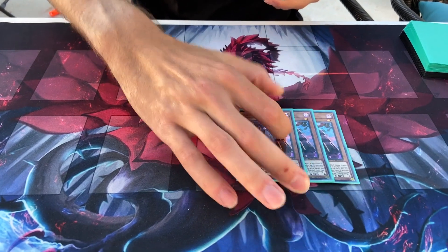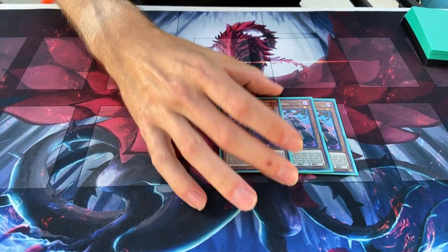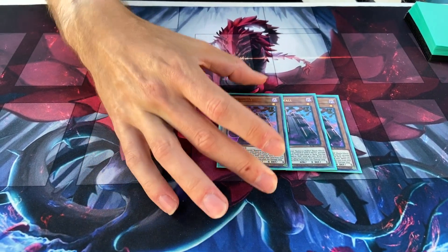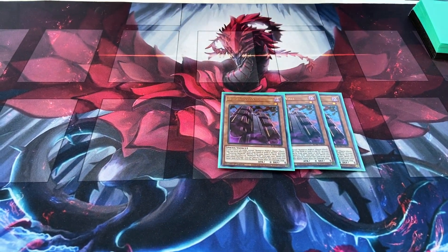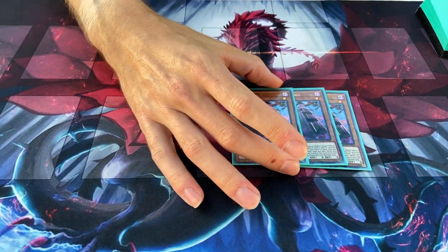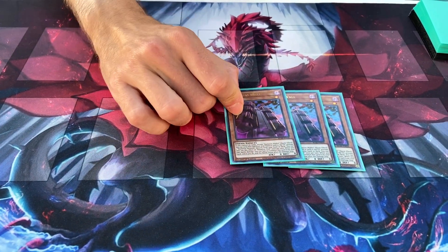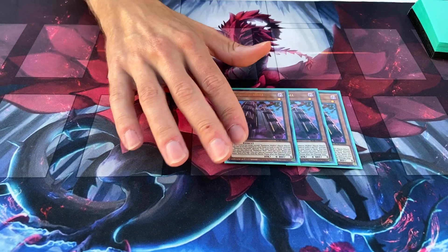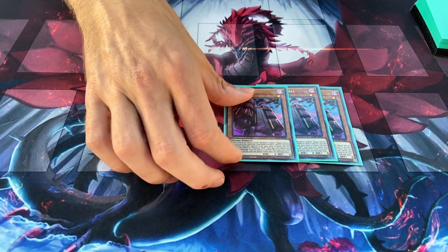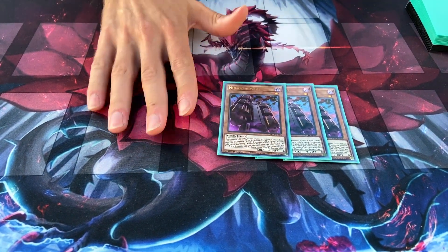The first card is Numeron Wall. What this card does is act as a hand trap where you can discard from your hand to activate one Numeron Network from your hand or deck. And if your opponent attacks you and you take damage, you can send this from your hand or from the field to end the battle phase right there. So it's good for protection and it's good to get out the key card of the entire deck.